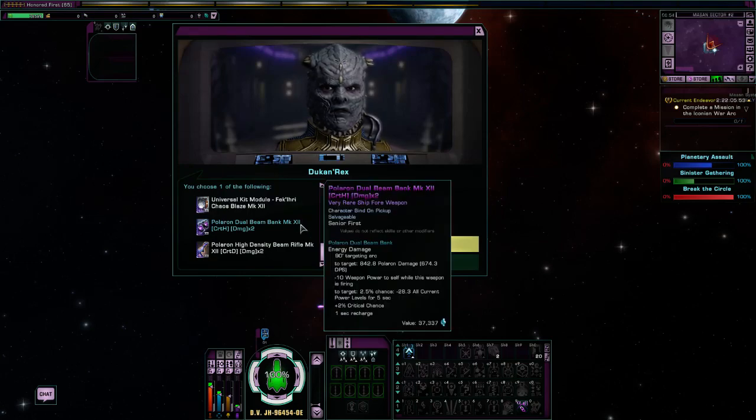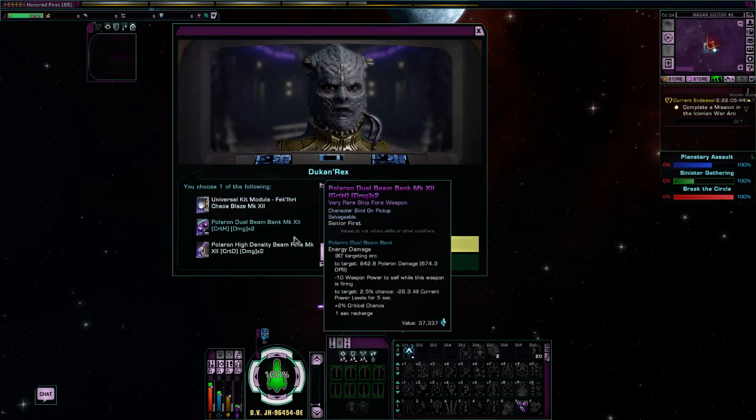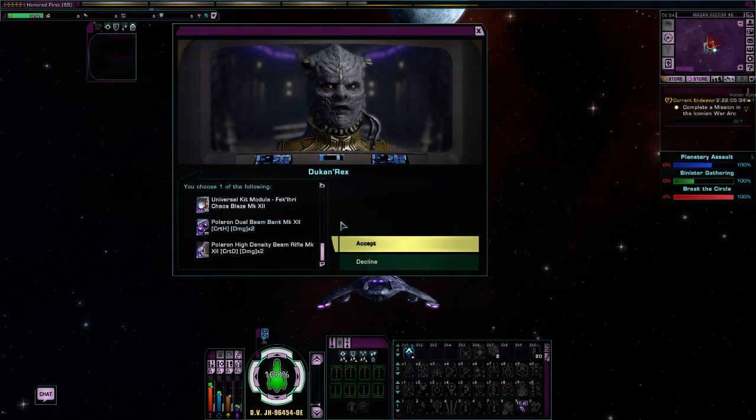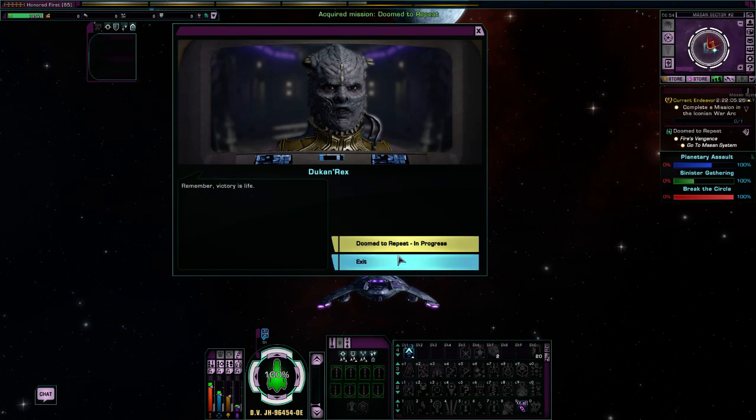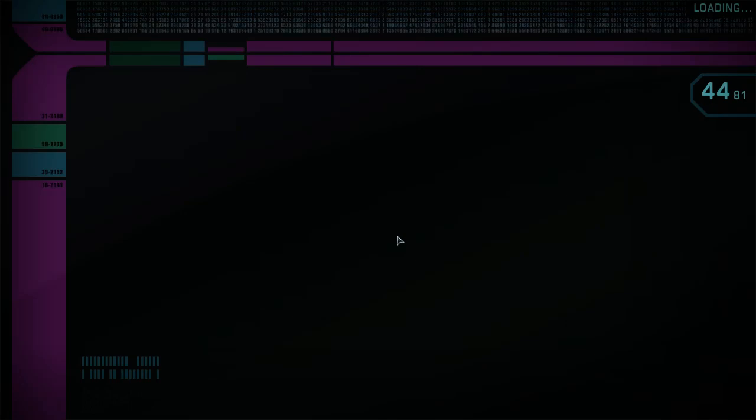The only thing worth noting from the mission rewards here is actually this universal kit module. The other stuff — well, I suppose a Mark 12 Polaron dual beam bank is not bad. I want beam arrays on mine, so I'm not going to pick that. I'm going to pick the universal kit module instead. Anyway, we will accept the mission and jump in and we'll begin.